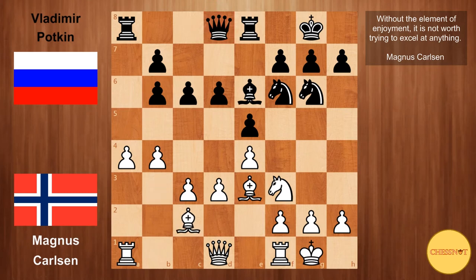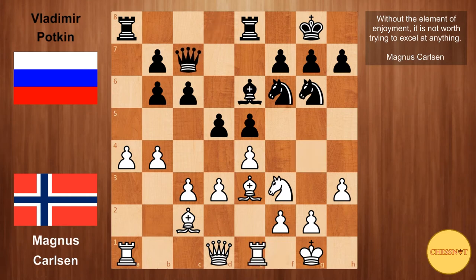Be6, and Bc2 — so Carlsen avoids a trade of bishops, trying to keep more tension in the position. d5 from Potkin, striking in the center. h3, always a useful move, taking away the g4 square for one of black's minor pieces. Queen to c7, rook to e1, and h6, so black takes away the g5 square as well.